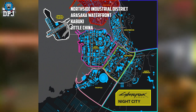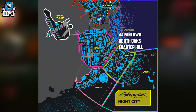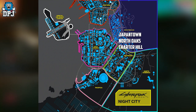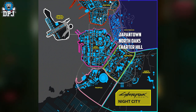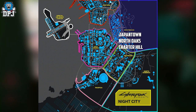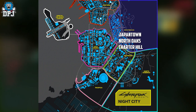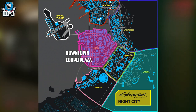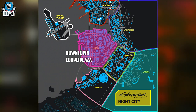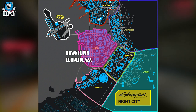Within Westbrook we have Japantown, North Oaks and Charter Hill. Westbrook was one of the city's districts to sustain significant damage after the nuclear attack on Arasaka back in 2023. After major restorations, Asian corporations and many of Night City's elite established their residence in Westbrook's North Oak. Within the City Centre we have Downtown and the Corporate Plaza — Night City's city centre was completely rebuilt after the Fourth Corporate War.